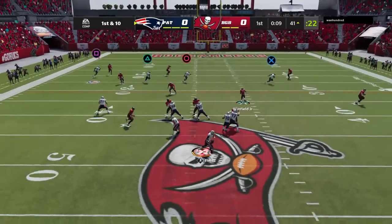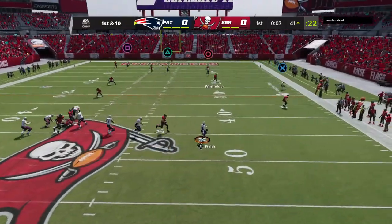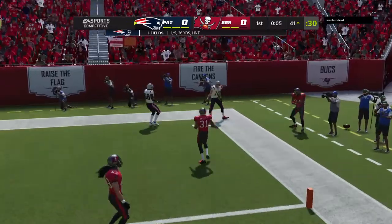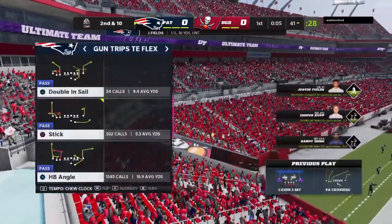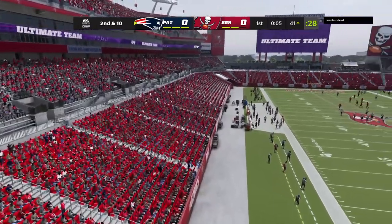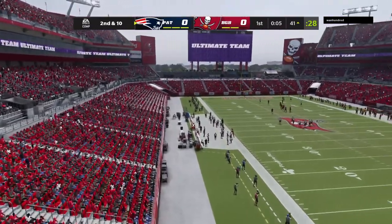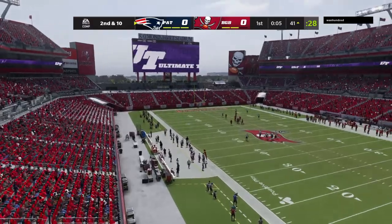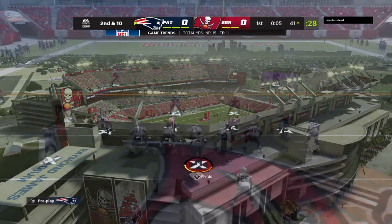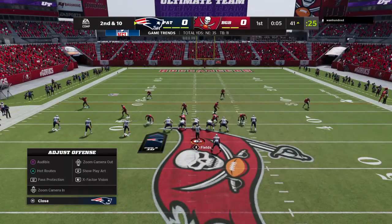Trying to shake off the interception from the last drive, he'll look to throw — going up top for Kup, and it'll be incomplete. Good job staying with him defensively, bringing up second down. Nice work there defensively to force the incompletion. Even though this drive started in plus territory, they're still not in field goal range yet, so they can work towards another couple of stops.